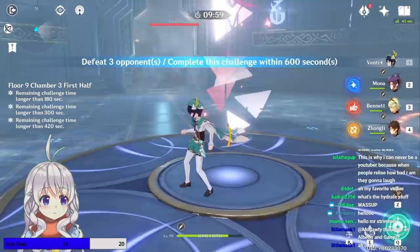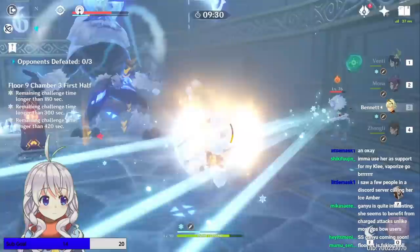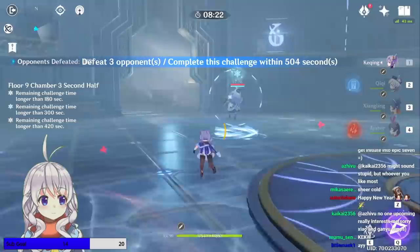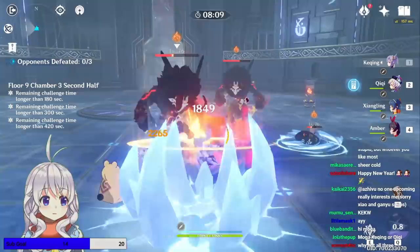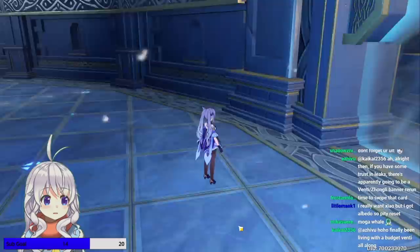Floor 9, Chamber 3 first half is just one big Lawachurl, as well as two little arrow dudes targeting you. I personally started with the Lawachurl but eventually decided to focus on the arrow guys as they were being kind of annoying. Fire is really going to shine here to get rid of the Lawachurl's big Cryo shield. The second half is actually quite a bit easier — just two big Hillichurl dudes with shields. Fire gets rid of them super fast. This floor was done super, super quick.